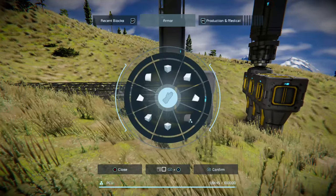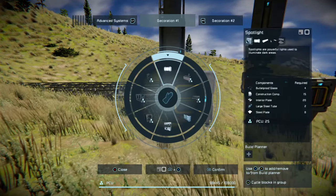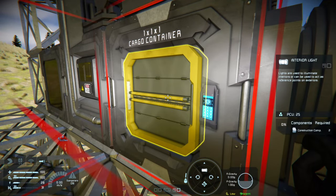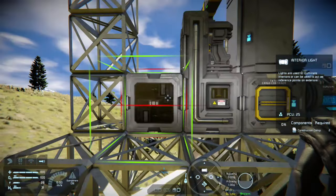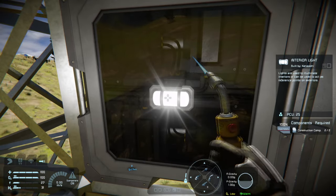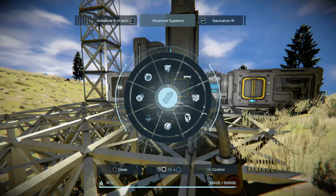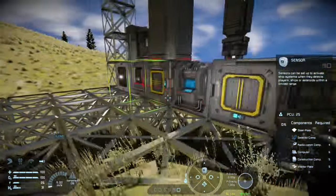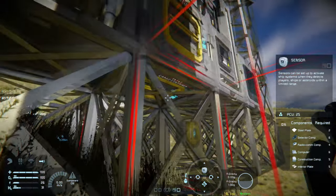To do that, first I need to unlock something — I need to build a light. Not a spotlight, that's too big — just a little interior light, which should be fine. I'll slap it on the side of the assembler. Because I built it, I've unlocked a new component: under Advanced Systems, specifically programmable blocks and sensors. So we're going to grab a sensor and slap it on the side of the base.